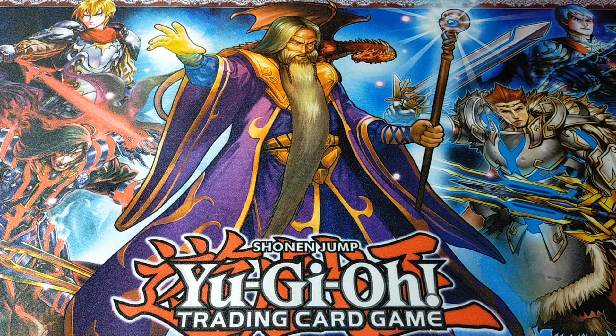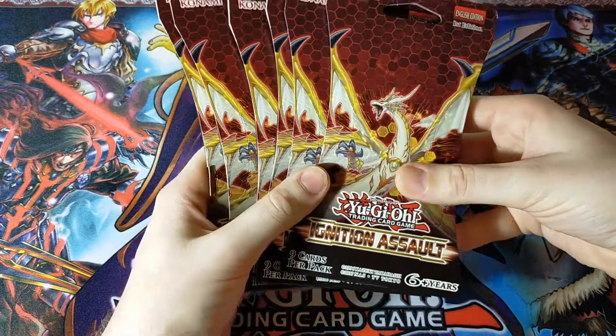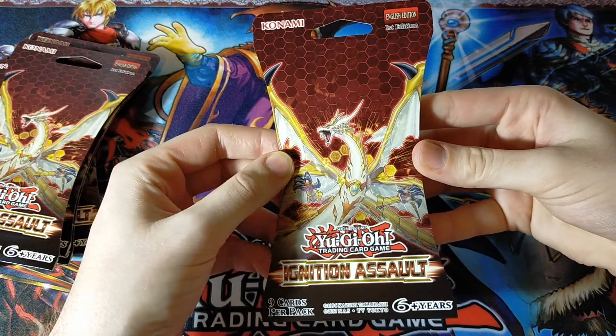Hey there, welcome to Ghost Divers Collectibles. Today we have a random pack opening of six Yu-Gi-Oh! Ignition Assault Blister Packs. I just found these at a few different stores and thought I'd pick them up, so let me just crack these open and we'll get straight on into it.